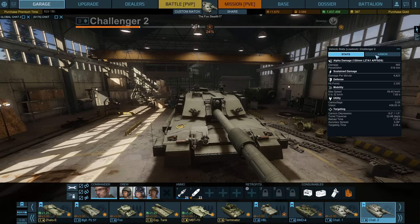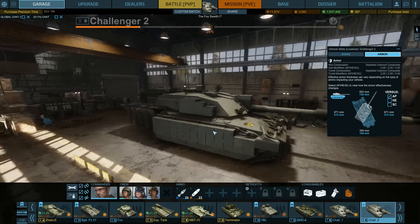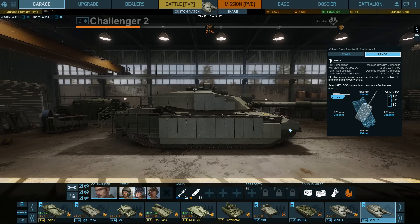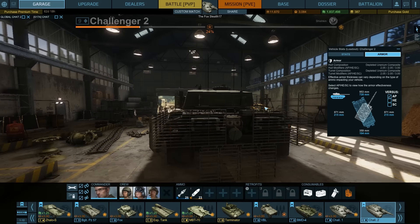Let's look at the armor on the Challenger 2. The frontal armor of the hull — the lower hull — is 728mm unangled, so you can be looking at quite a bit more armor angled. Turret armor is 953mm. Side armor of the turret is 871mm, so it will be very, very hard for enemy tanks to penetrate that side. The actual hull side is 215mm — roughly a fifth of the turret armor. Don't present your sides. The rear of the turret is 359mm, and the rear of the vehicle itself is 164mm.